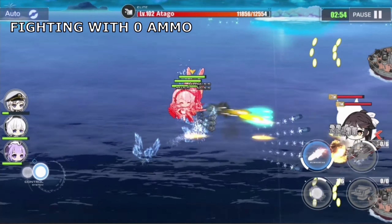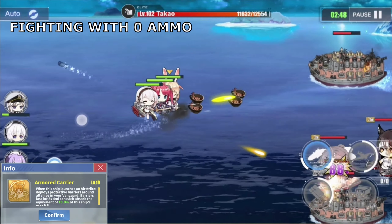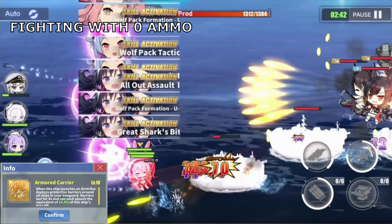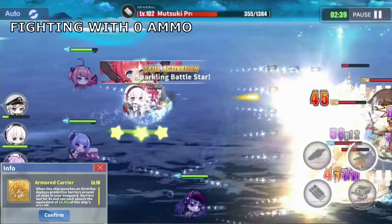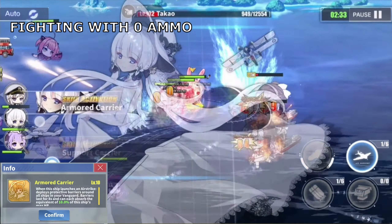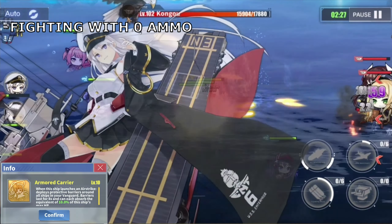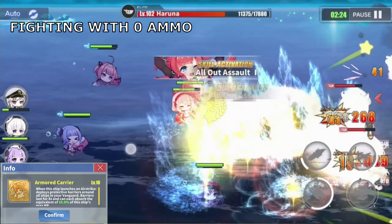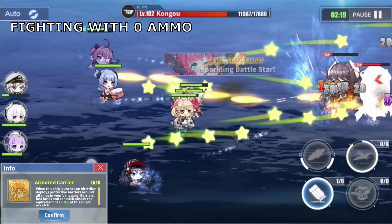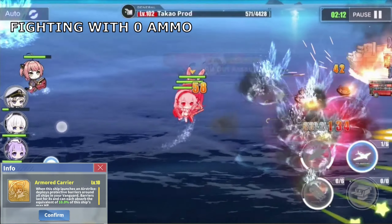Illustrious, like Enterprise, only has one skill called Armored Carrier. This skill is a support type skill that lets Illustrious deploy a barrier for your vanguard that absorbs all types of damage equivalent to 10% of Illustrious's maximum health. Unlike the shield skill that many other ships have, which can only block small caliber shells, the barrier that Illustrious deploys is capable of blocking everything — including torpedoes, bombs, and large caliber shells from even battleships. Furthermore, 10% of Illustrious's maximum health is more than 50% of the maximum health of most destroyers.